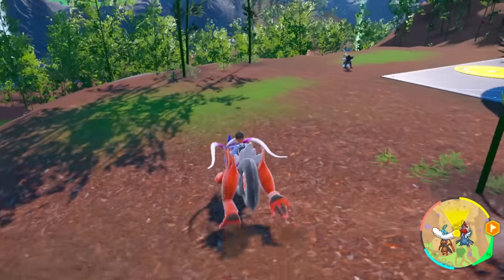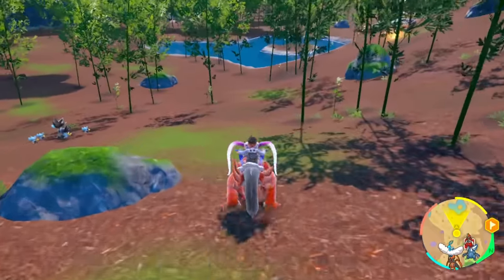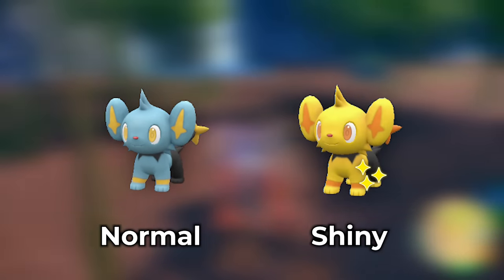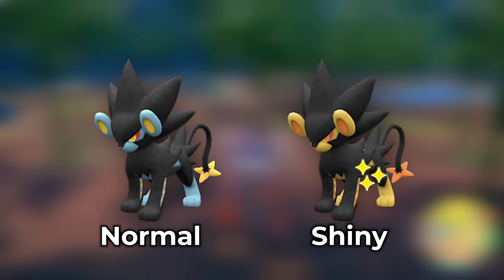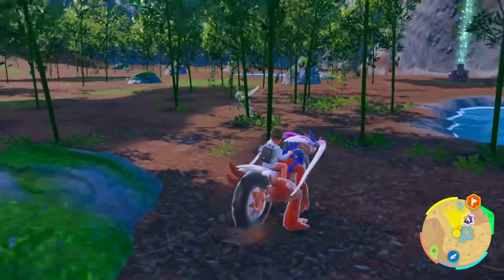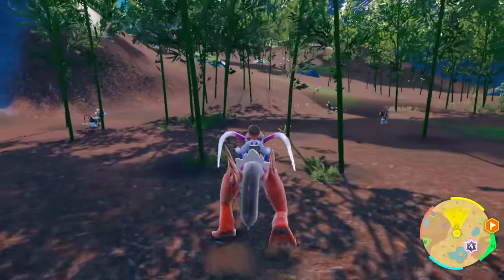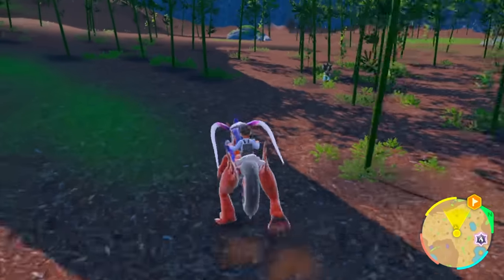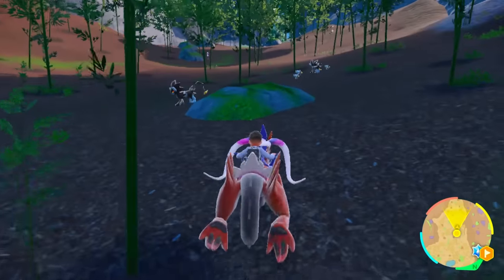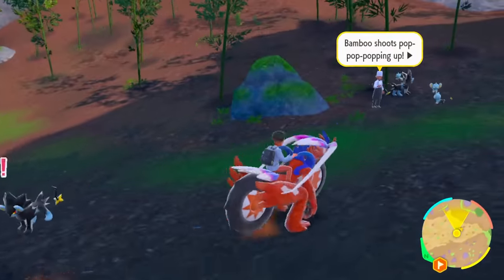This forest is going to be the spot to get your shiny Shinx and Luxray. They're literally spawning everywhere. They spawn in families, they spawn solo — all you're going to be looking for is a yellow Shinx or a yellow-and-black Luxray. Just go back and forth in this area; it's very simple to pull off. Make sure you're not going too fast so you have enough time for these Pokemon to spawn. You'll see solo Luxrays, and then a family of Luxray with Shinx around it — you can hunt the whole evolution line.